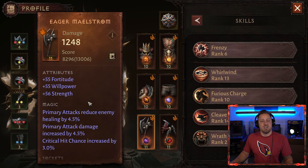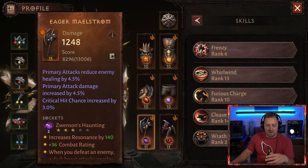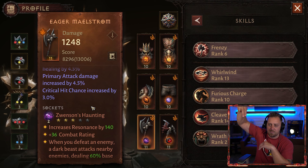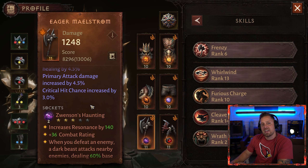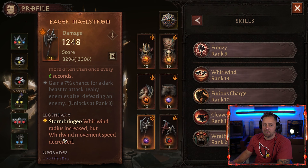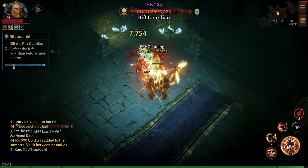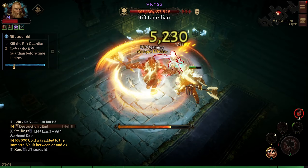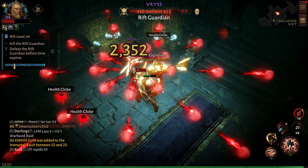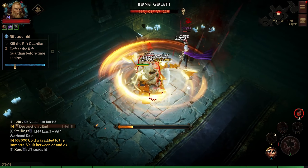For our primary weapon, we're using Eager Maelstrom — another triple stat, though low on attributes since this is from before Paragon 3. We're using Zwensen's Haunting, a level 2, 3-out-of-5-star gem — a shadow that drops down from above and damages enemies. The legendary ability is Whirlwind radius increased, but Whirlwind movement speed is decreased. I love this especially with the Whirlwind pull-in, because the wider range grabs more enemies and deals brutal damage. Then you just cleave them to death.